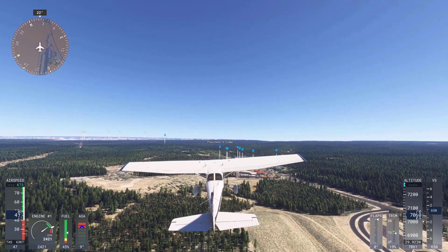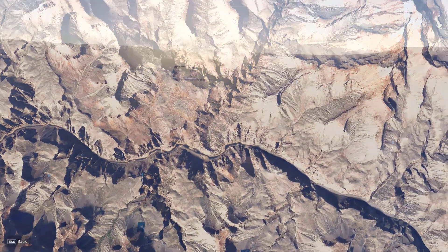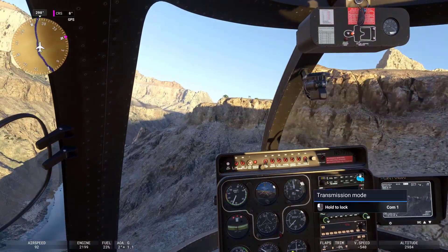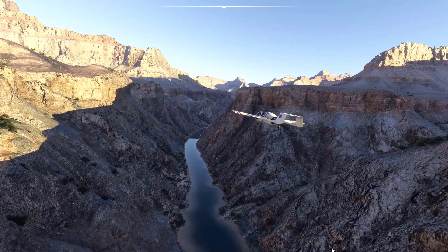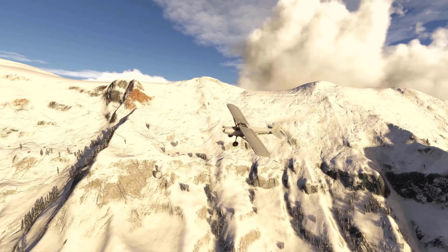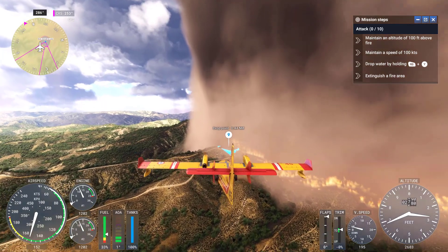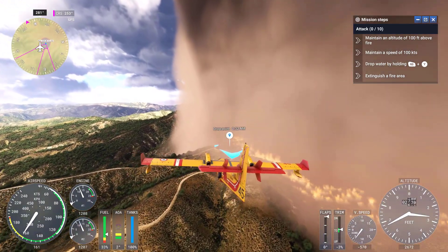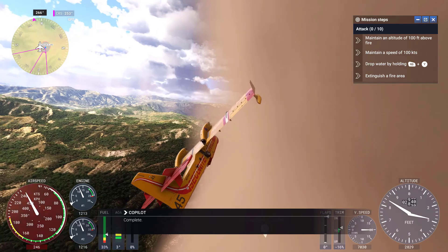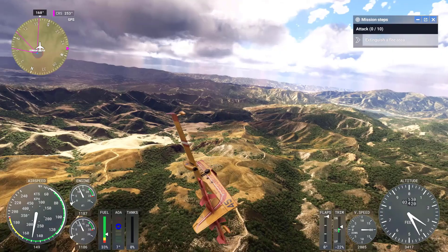As Microsoft Flight Simulator 2024 approaches its release, the developers introduce several editions to cater to different types of players. Just like in 2020, MSFS 2024 is available in standard, deluxe, and premium deluxe editions, offering varying levels of content, aircraft, and airports, allowing users to choose the package that best suits their needs. There are also several pre-order bonuses and limited-edition packages for early adopters and collectors. If you want to find out more about what planes you get for each edition, check my other videos on MSFS 2024.